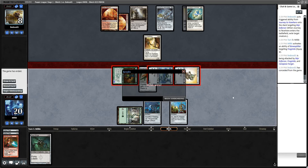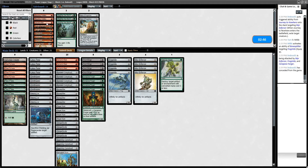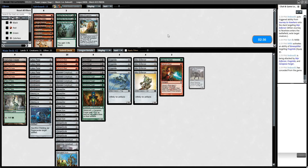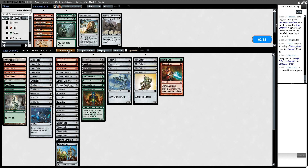Nice — we got the first game. For sideboarding, I'll bring in Natural State and Galvanic Blast. I think I like Galvanic Blast against them since Core Skyfisher can be so annoying. Let's cut maybe 2 Sparring Constructs here, since we don't really need them as much in this matchup. We could also cut a Darksteel Citadel. I don't think we need the Sparring Constructs as much in this matchup — let's try it like this.